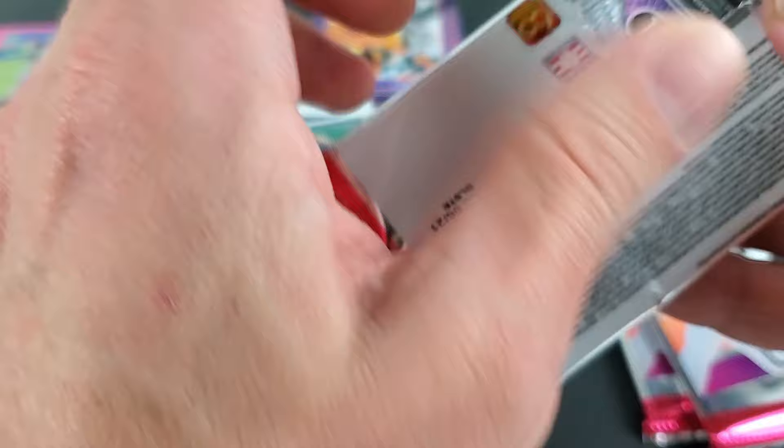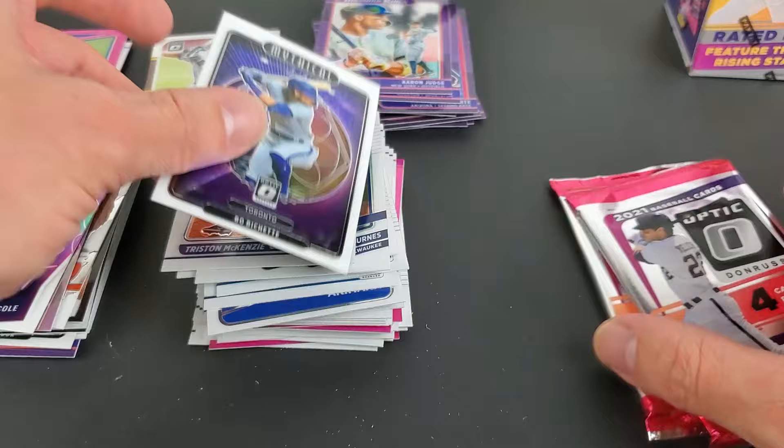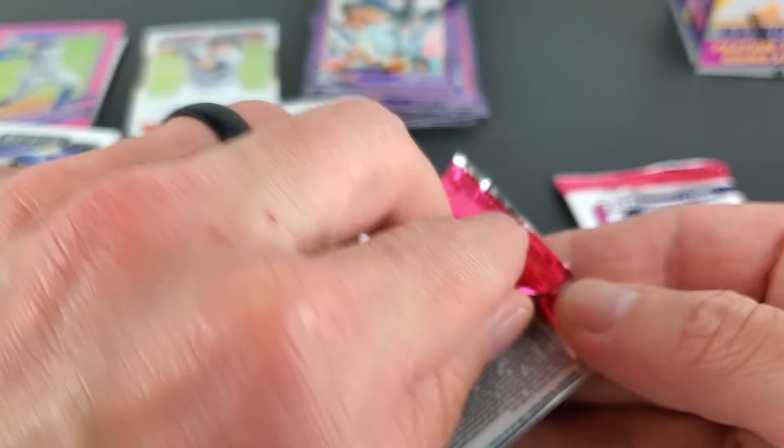And of course another Mythical — Aaron Judge. Christian McKenzie. So I almost think there's more inserts here. I've got my rookie pile thrown in here, and I've thrown some parallels off to the side — we're gonna have to go through those anyways.